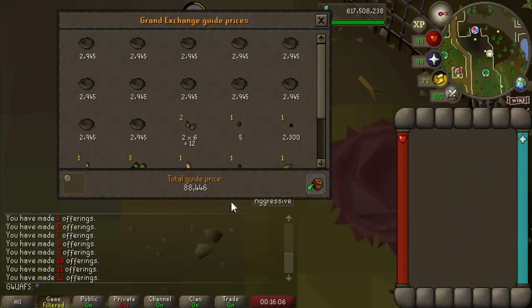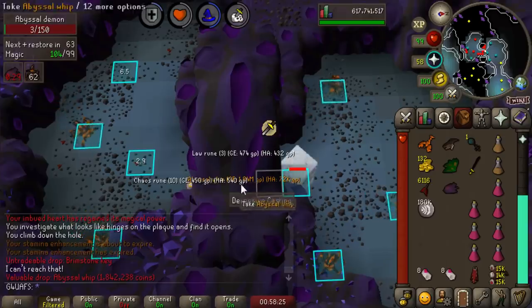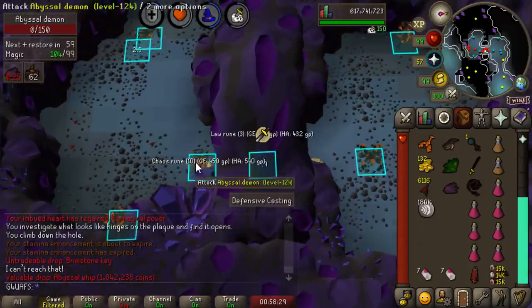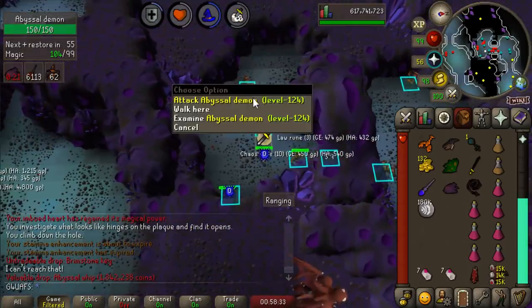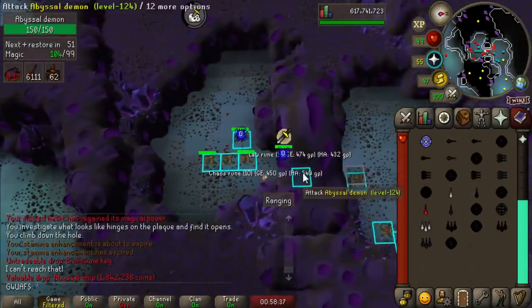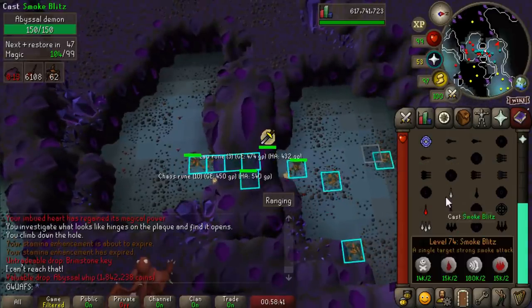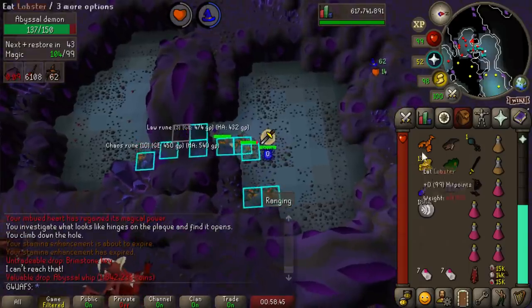How much money did we make from those 12 eggs? 88k — that is much better than usual. An Abyssal Whip from this Abyssal Demons task. I've also started barraging them in the catacombs. I just like to dart them on this side and then get the rest with Smoke Blitz on the other side so they don't de-aggro, because if you run too far from the middle the ones on this side will de-aggro. The Abyssal Whip is worth under 2 million gold — might be the saddest thing I've ever seen.